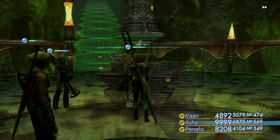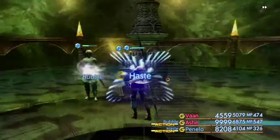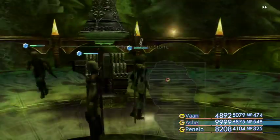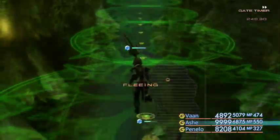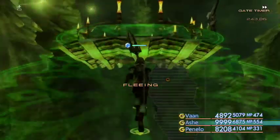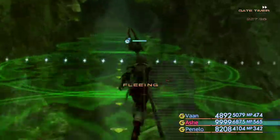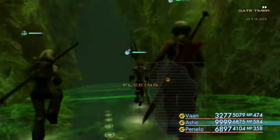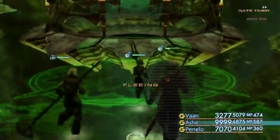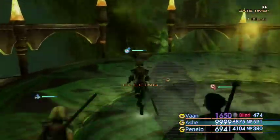We are going to start off by going after the Hastega spell, which is here in this place. If you've been following my guide from the previous episode, you should already have everything set up. We are going to make our way back down towards the Tauros gate that we opened beforehand to get to Omega, only this time instead of going straight down we are going to turn to the left. From here we want to turn to the right and then carry straight on down towards the Libra gate stone, then veer off to the left.